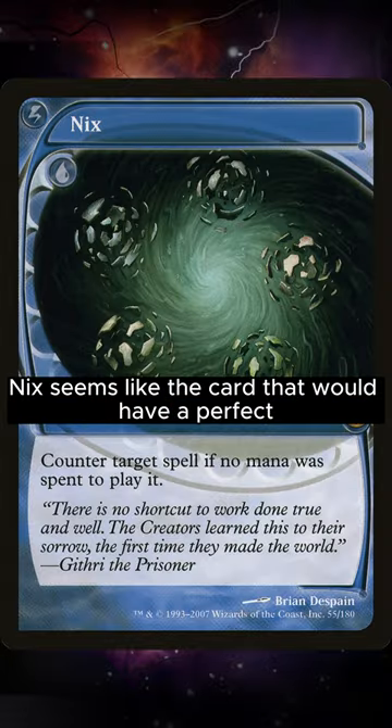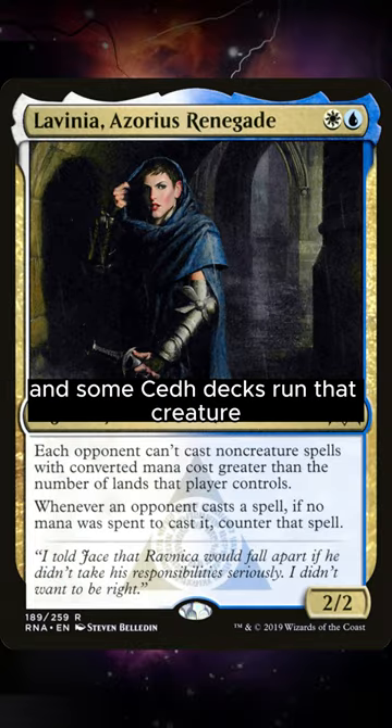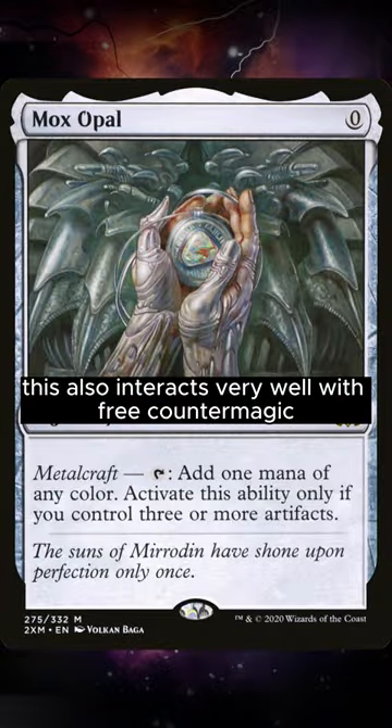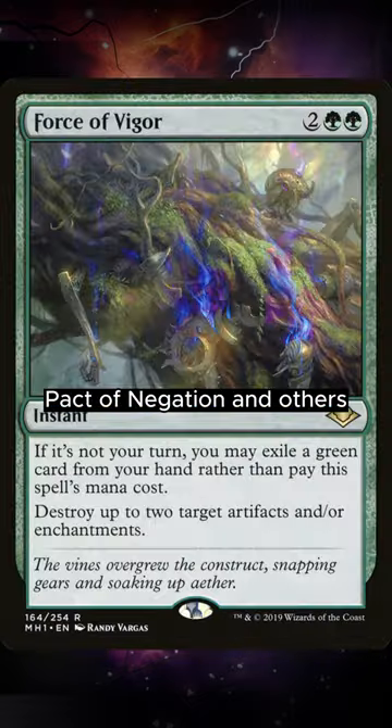At first glance, Nyx seems like the card that would have a perfect home in CEDH. It has the ability of Lavinia, Azorius Renegade, and some CEDH decks run that creature. This format is so full of powerful artifact ramp like Mana Crypt, Mox Diamond, Mox Opal, and more. This also interacts very well with free countermagic in interactions such as Force of Will, Force of Negation, Force of Vigor, Pact of Negation, and others.